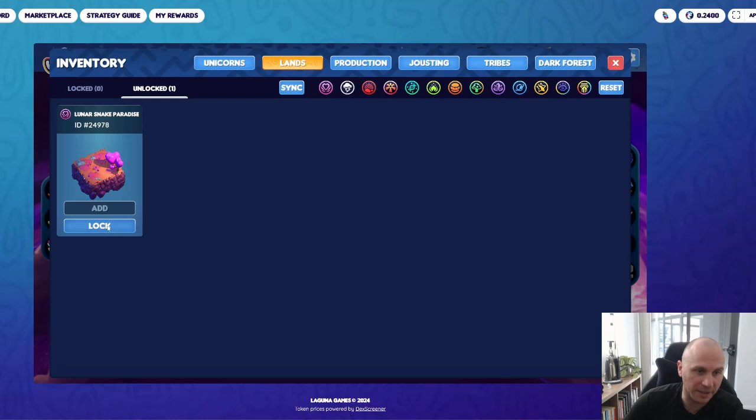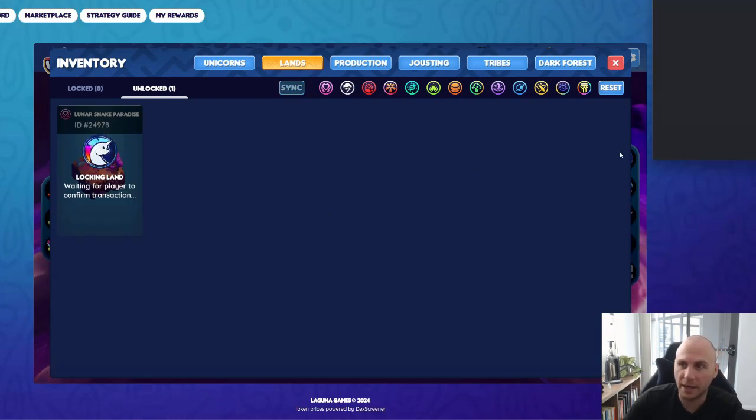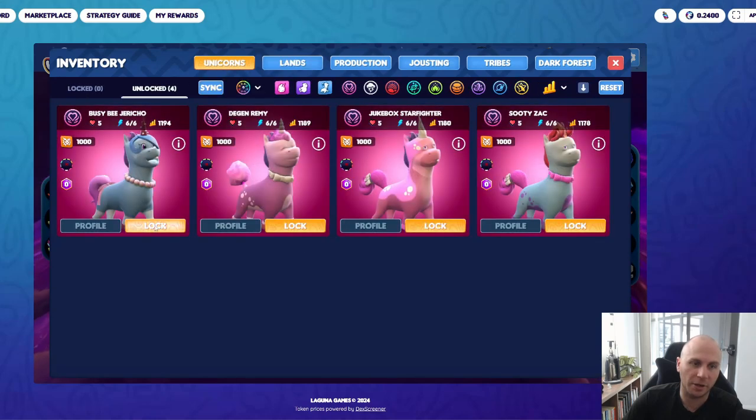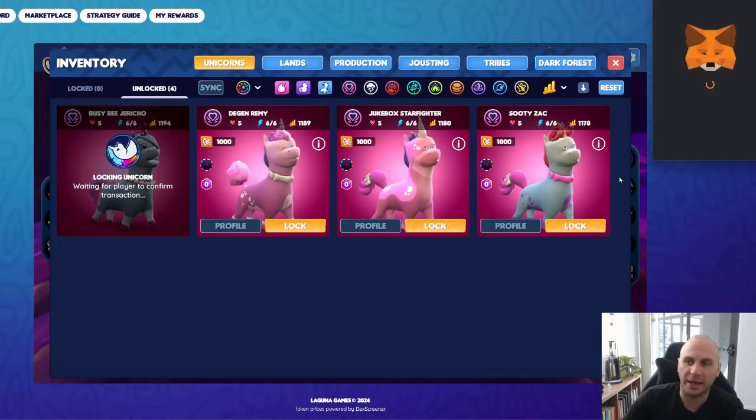From here on out, you just need to lock them into the game. Simply click Lock and put a transaction through for each one. You will need a little Xi in order for these transactions to go through, but they're fairly quick and fairly cheap. Continue to confirm for each one.